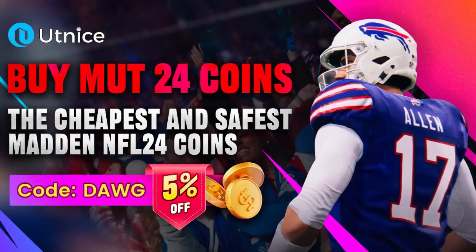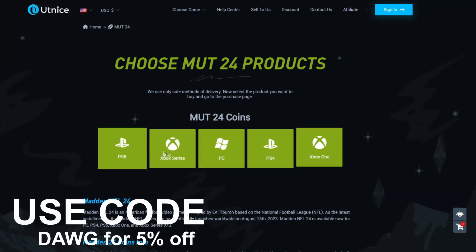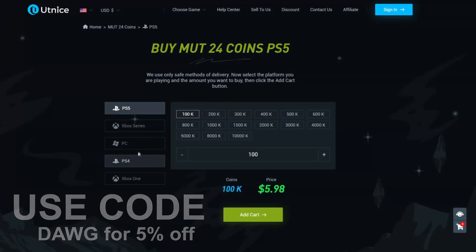If you need cheap and safe Madden coins, check out utnice.com. Use code DOCK to get 5% off. It's the safest Madden coins you can find.